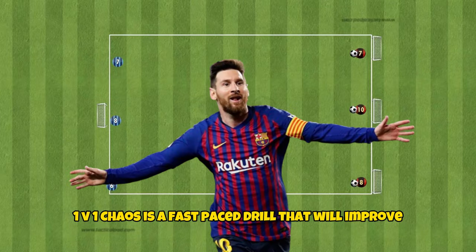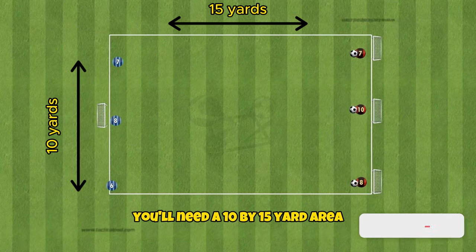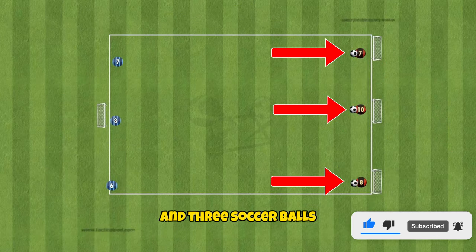1v1 chaos is a fast-paced drill that will improve your player's decision-making and awareness with the ball at their feet. You'll need a 10 by 15 yard area, four goals, two teams of three, and three soccer balls.